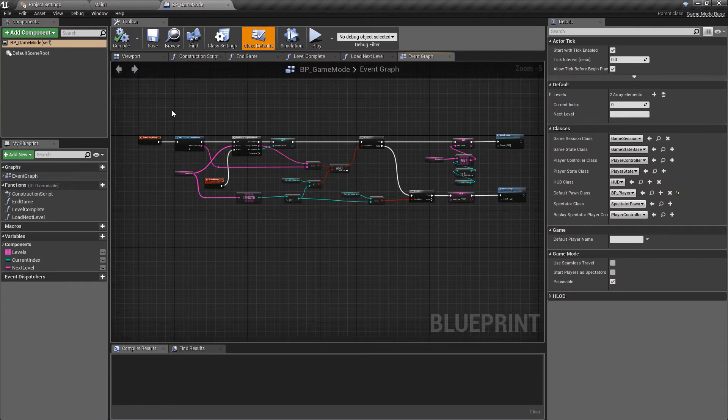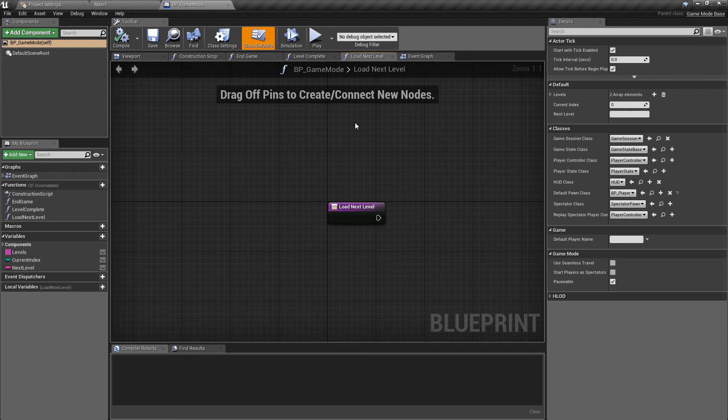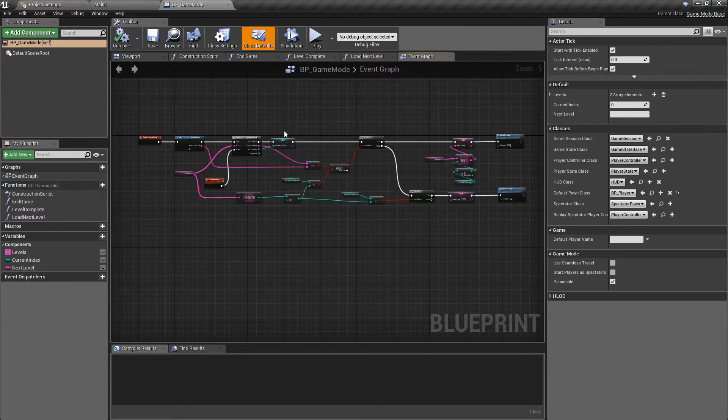If you don't already have the game mode class open, remember we have all of this from the previous video ready and there are a few things we need to implement on top of this. I realized at the end of the previous video that we have this load next level function — you may have noticed this and I'm not sure if you have it at the moment.